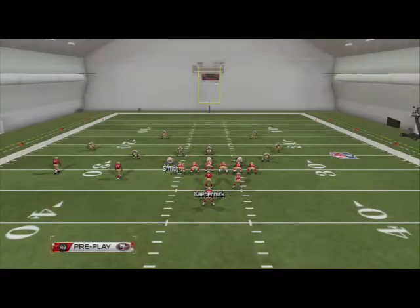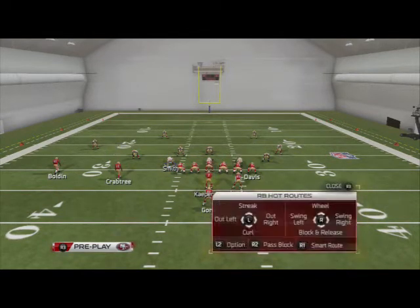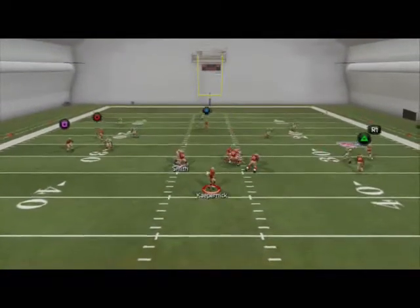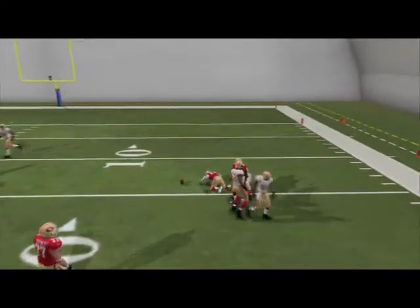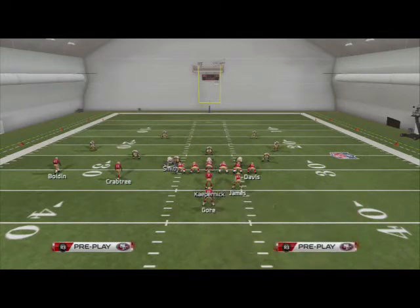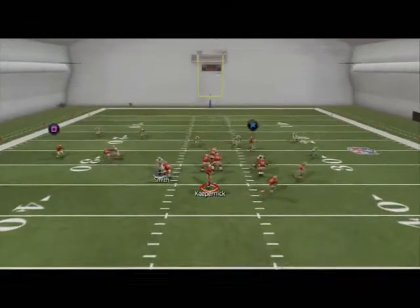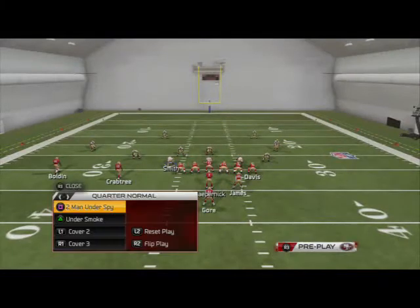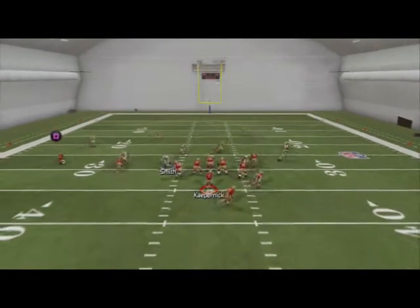Against Cover 3, watch what happens with the route to Crabtree — it's going to get bumped, so we know that's not a viable option. We're going to hit our running backs quick out of the backfield. Let me show you what we're looking for against Cover 3 — right there I see it and I want to get rid of the ball now.